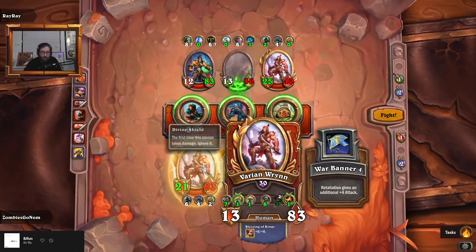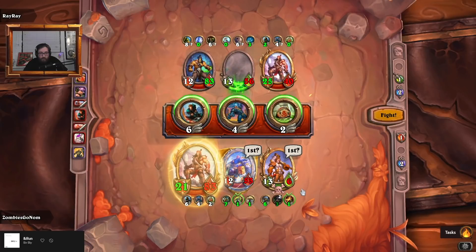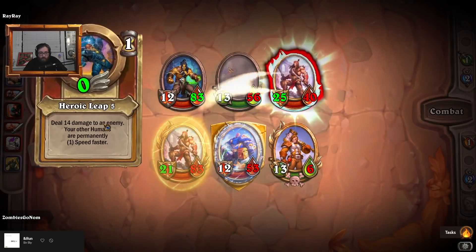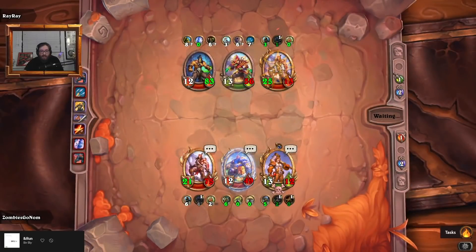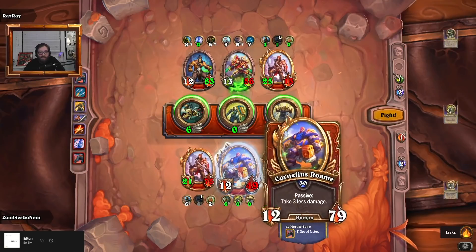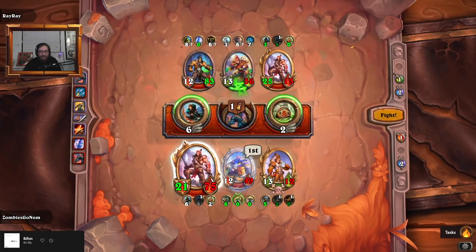I wonder if this applies to your bench humans or not, or if it's just an aura buff — yeah, it is, so it probably doesn't apply to your other bench humans. We have some zero speeds now, kind of funny. This Cornelius is really annoying for them though — they're really not progressing through our board very easily. The speed buff is actually kind of sweet.